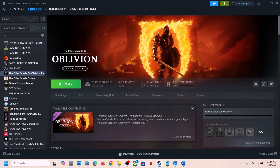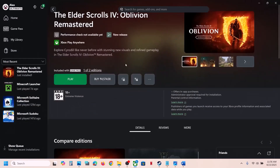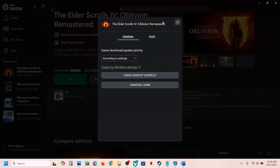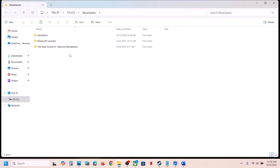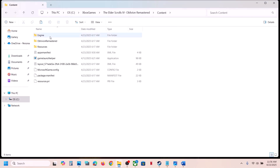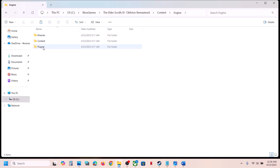If you have the game on the Xbox app or Microsoft Store, right-click on the game, go to Manage, then go to Files, and click on the Browse option. Open the game folder, then Content, then open the Engine folder, then Plugins.